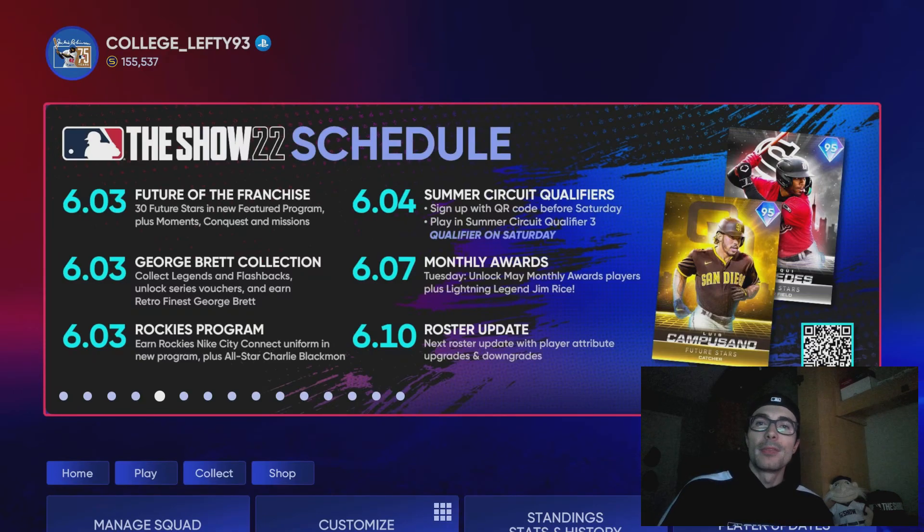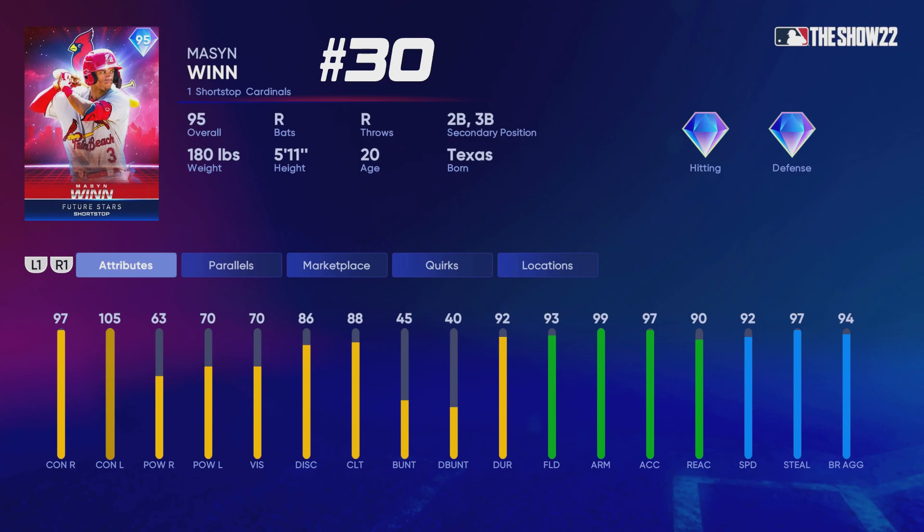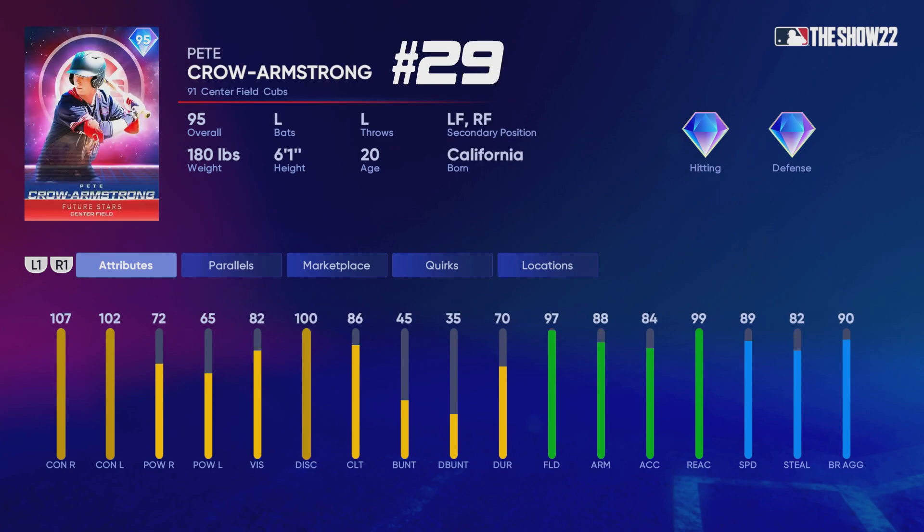How's it going everyone? College Lefty, and in this video I'm going to be ranking all 30 future stars that we just had released in the future of the franchise program. Let's go ahead and get right into it. I want to start by saying that I have not tried any of these cards out. There are a few players in this program that have a different version of their card already in the game. You can build a team of all these future stars and be just fine, kind of like they showed in their live stream.